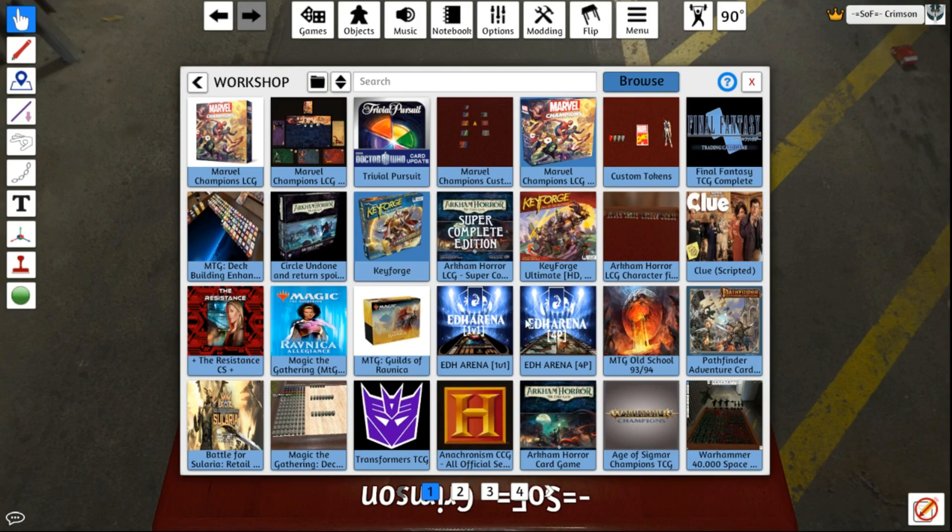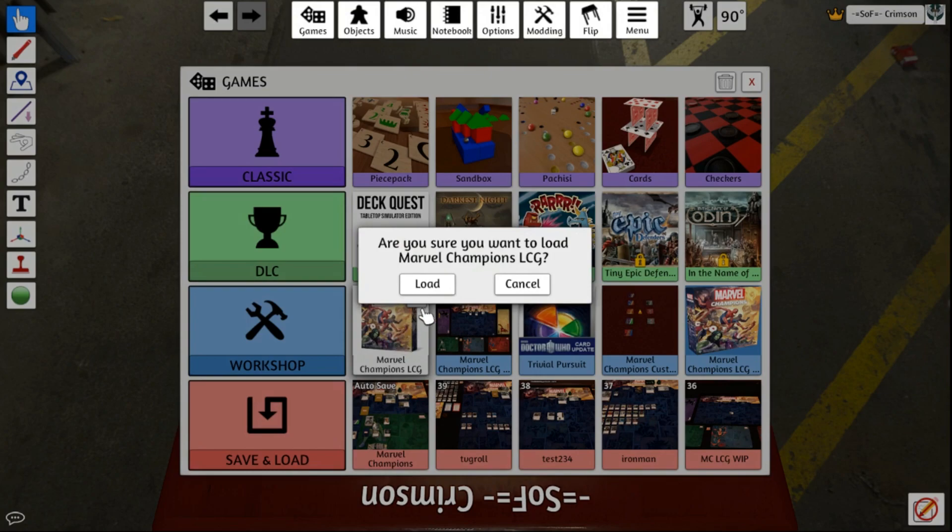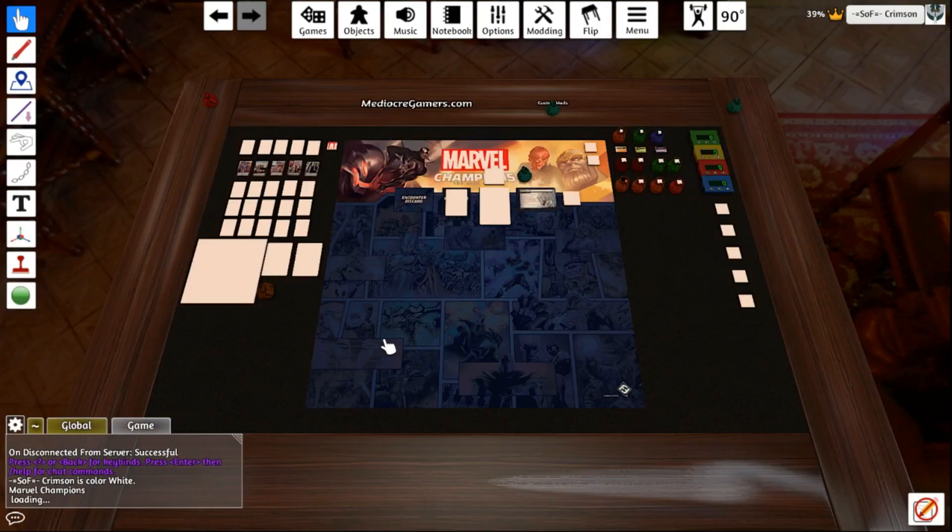So once you click on it, go to Subscribe, add your favorites. If you're looking for games, you can click here for the Discord — we have lots of people on there, you could easily find a game. So once you have it subscribed, it is now going to be in your list here. So let's click on it and load it.